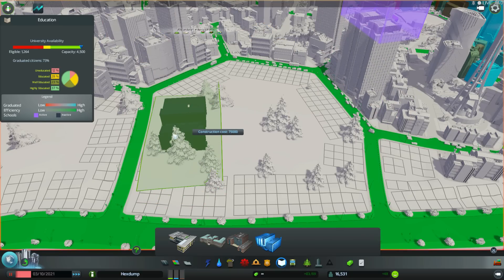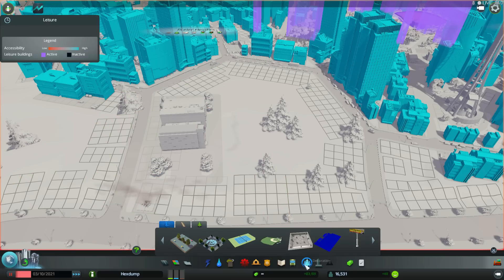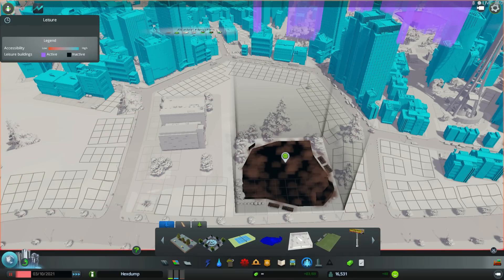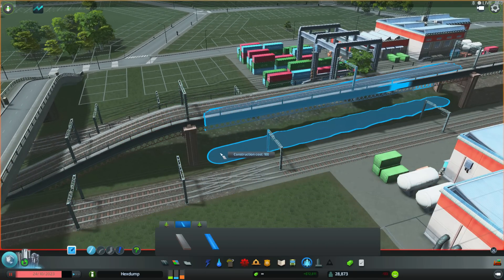Tip number 4. Your city can be made a lot more beautiful if you take the time to think about building your districts along thematic lines. For example, your university could have playing fields nearby, a handy tube station or a series of bus stops — maybe even the Science Centre — and perhaps it could all be surrounded by high capacity roads. And there's no reason you can't make your industrial zones look fitting as well.